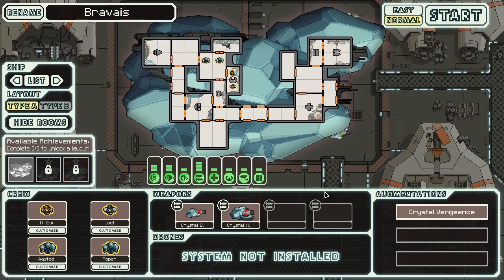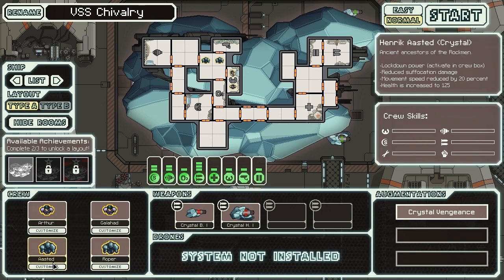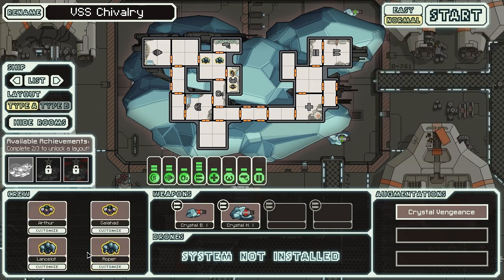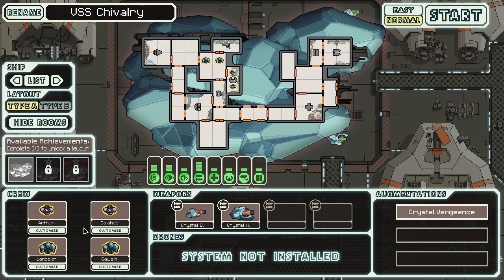Anyway, back to our Crystal Cruiser. We are going to rename this thing — this is going to be the VSS Chivalry. We're going to start out with a male Captain, who's going to be King Arthur himself. Our second crew member, also human, is going to be Sir Galahad. Our first Crystal crew member is Sir Lancelot, and we're also going to include Gawain — all important knights, and King Arthur himself.